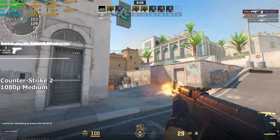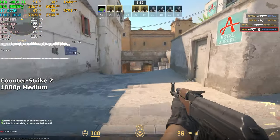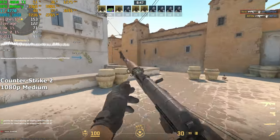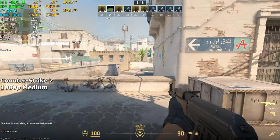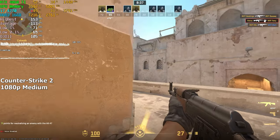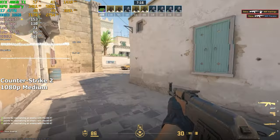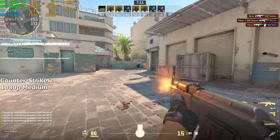Counter-Strike 2. We're running this game on medium settings at 1080p. This game isn't that demanding per se, but it still struggles to utilize the full power of all processors — which is why processors like the i3-14100F or Ryzen 5 7500F perform so well here. Either way, we averaged a stable 111 fps. The gameplay was smooth and I had no complaints whatsoever.